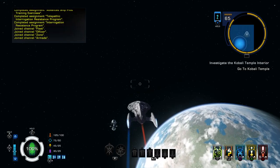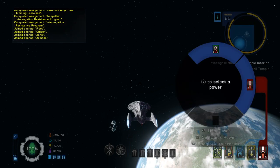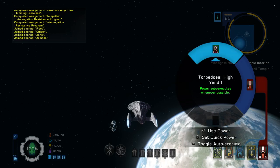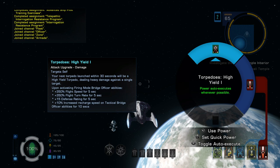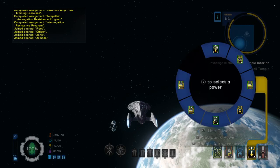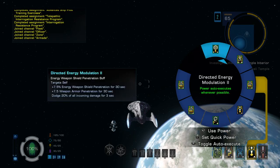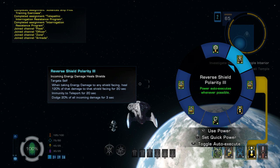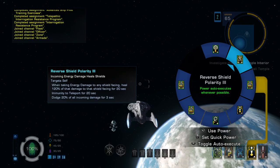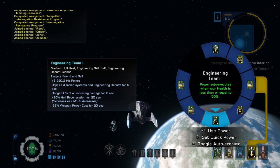Let's look at how I have my slots set up. On the circle button I keep beam overload so I only press it when I get to a target. I've also got torpedo high yield 1, which auto-executes. On triangle, emergency power to weapons. In engineering I've got directed energy modulation, reserve shield polarity — an important defense ability that I keep going as much as possible in battle — and engineering team 1 for healing, set to trigger when hull is at 50% or below.